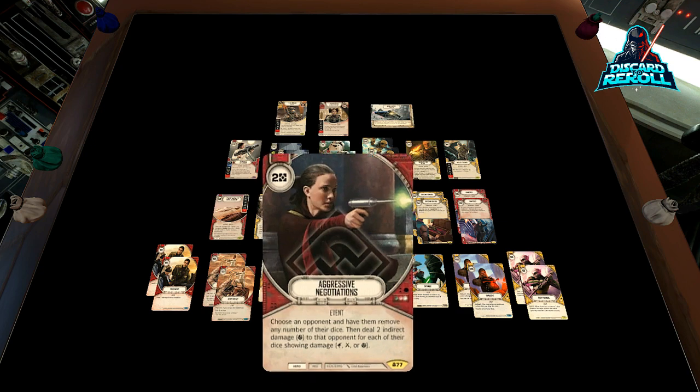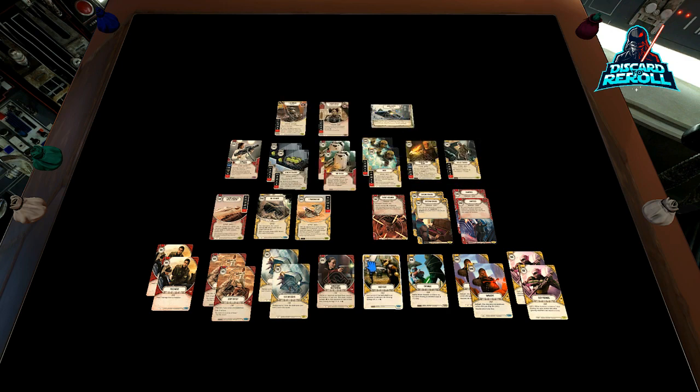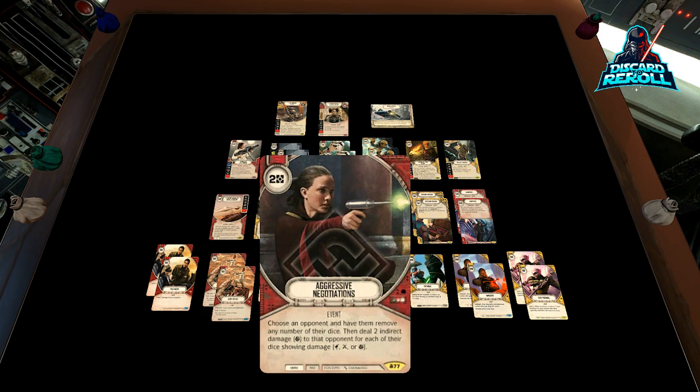One copy of Aggressive Negotiations — this card was just made for Padme. It costs two resources, but it says choose an opponent, have them remove any number of their dice, then deal two indirect to that opponent for each of their dice showing ranged, melee, or indirect. So basically if they aren't going to straight up kill you, they're probably going to remove a lot of their dice. This is a pretty blowout play and works really well with Mean Streets of Corellia. This works best probably turn one or two where your characters aren't in range of lethal but your opponent is showing really good die sides — you slam this down and they have to make a hard decision.